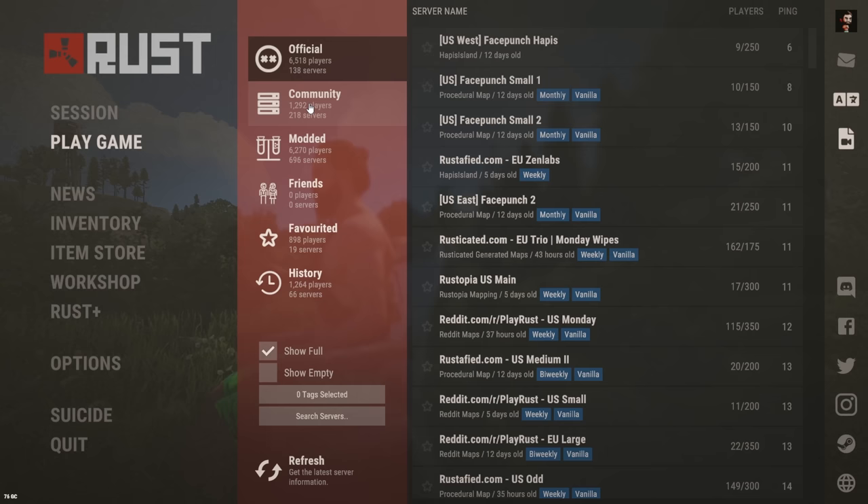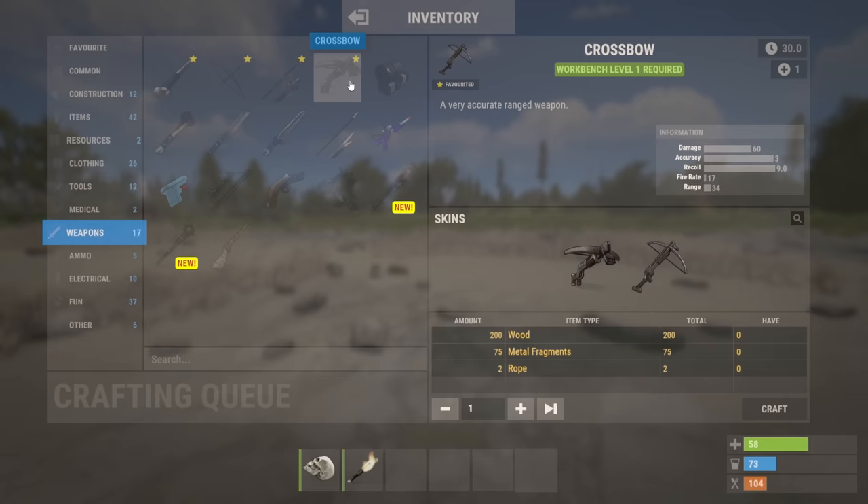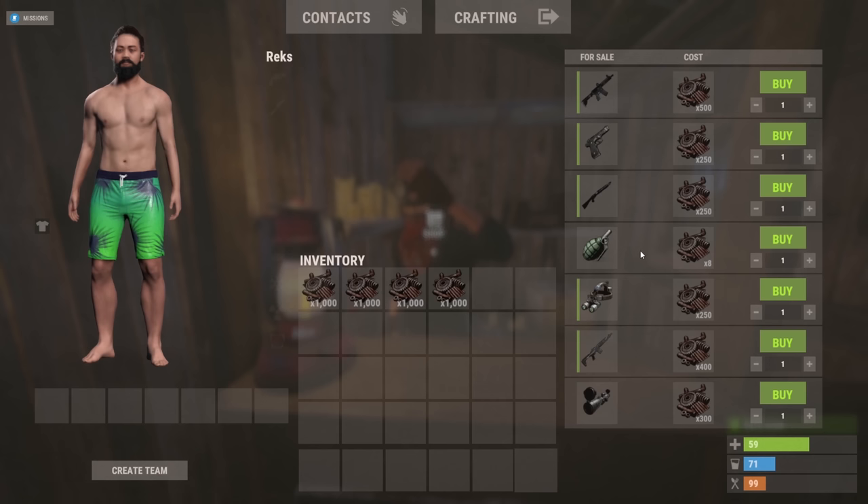Whether you're playing on an extremely high pop server and need a break from the action, or you just refuse to participate in that prim life, getting scrap easily is going to change how you play the game completely. Before we get into cranking out the scrap, we need to build a very specialized base.